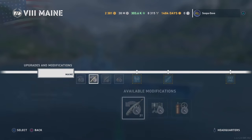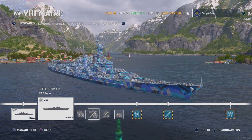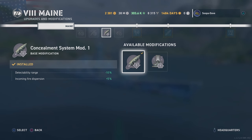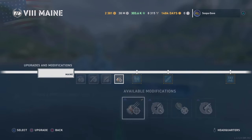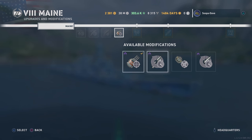For the second mod slot, definitely go with steering gears — the rudder and turning on this ship is not ideal at all, so if you want to dodge torpedoes you'll want that. For the third mod slot, concealment, more for the incoming fire dispersion than anything. And for the fourth mod slot, the American artillery plotting room two for the extra dispersion.